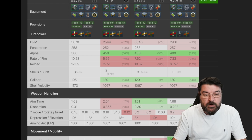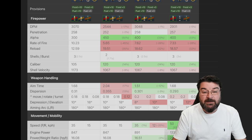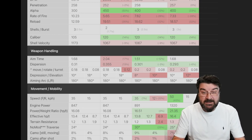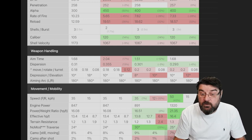You can see that the caliber on the three shot is a lot lower — it's 105 compared to 320. That tells you why it's not dishing out that massive damage. Aim time is not too bad; it's comparable to the 50B, not as good as the T57 Heavy, but better than the two shot. Same with the dispersion — not as good as the T57 Heavy or the 50B, but better than the two shot.